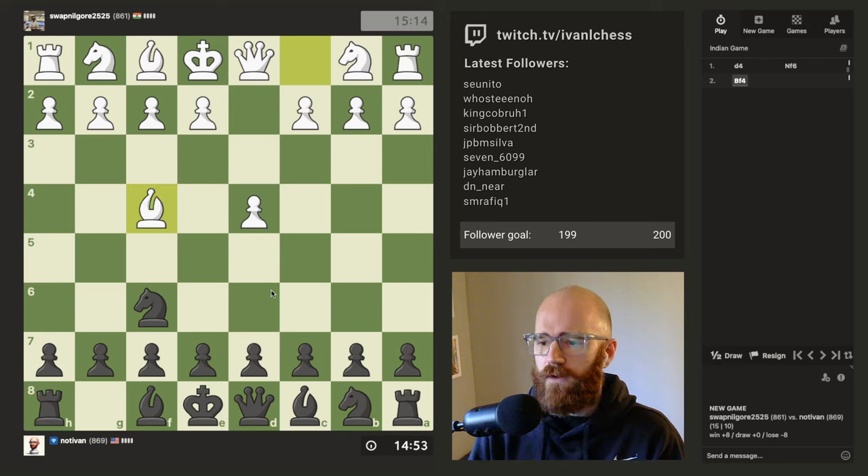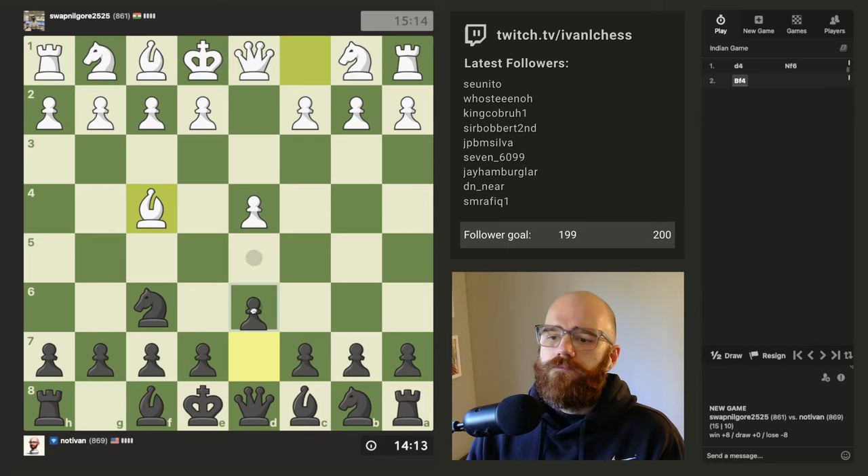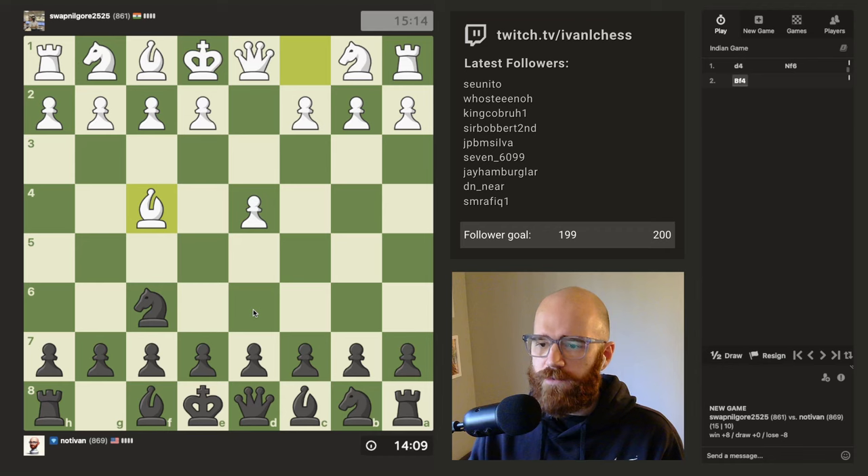I usually try to go for this. He's playing the London system. So I think we're going to try to harass this piece here. I'm almost tempted to go like C6. What do I not like in the London system? I don't like when people get their knights out onto E4, or get their light square bishops out. I think that's what I don't like — I don't like when the light square bishop gets out to F5 and when the queen gets out to B6.